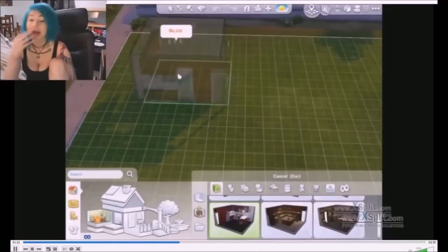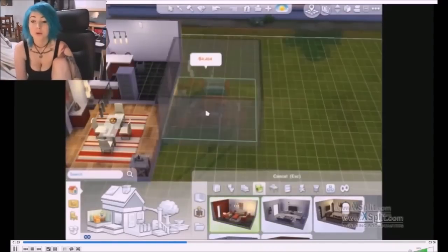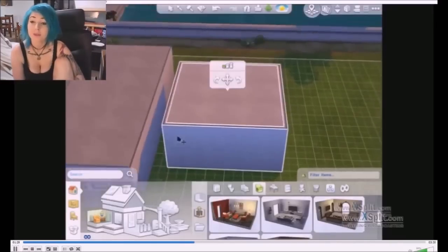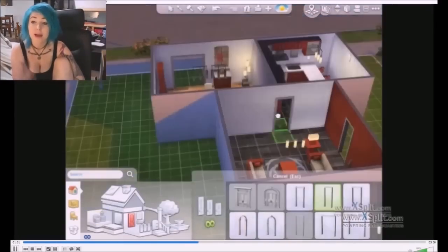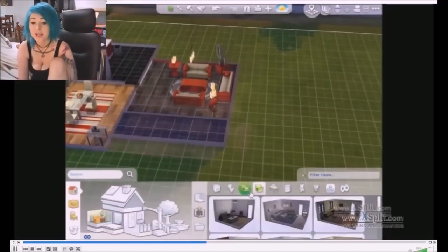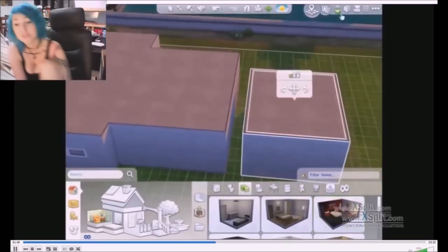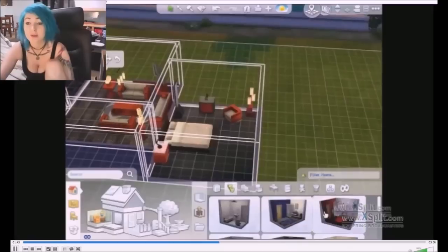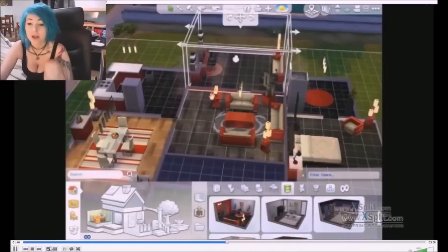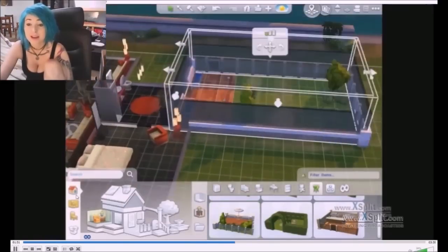In Sims 4, they actually give you the option to pick from ready-made rooms and drop them into your area. You can pick from three or four colors or basic rooms, and you can actually grab your room and rotate them and move the whole house if you want. You can change the wall size very easily — it is a big improvement on the creation of the house and does save you a lot of time if you just want to make a basic house. You can drag your whole house around and shape the rooms very easily.